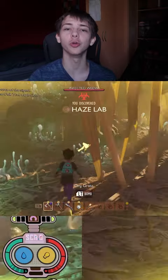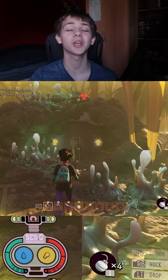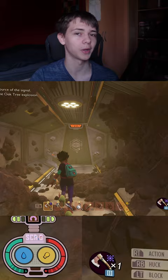Grounded trinket guide number five — this is the defense badge. To get this one, you need to go inside the haze lab. This is going to require you to either have a bone dagger or a gas mask, depending on which entrance you want to go in through.